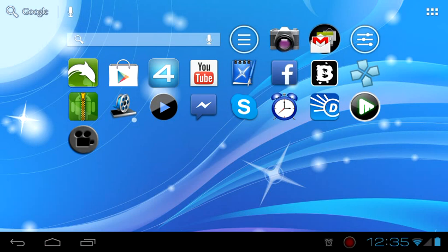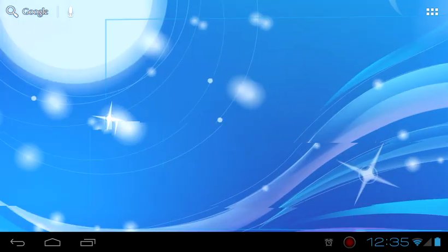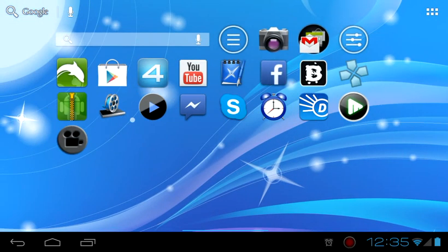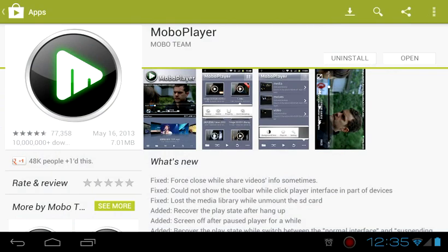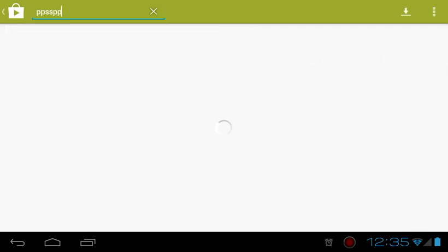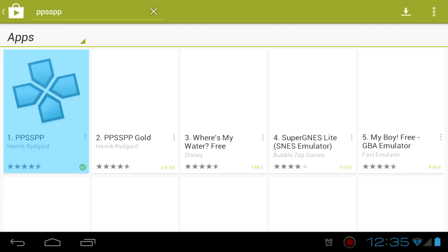I'm going to show you how to get a PSP emulator and games on Android without using a PC. First thing you're going to do is get the emulator. Basically you just need to go to the Play Store and search PPSSPP and just install that. I've already got it so I don't need to install it again.